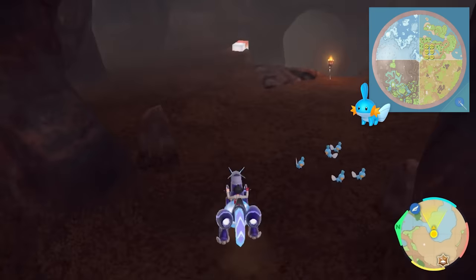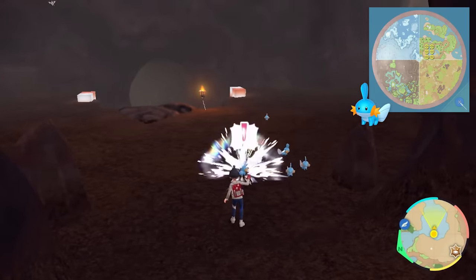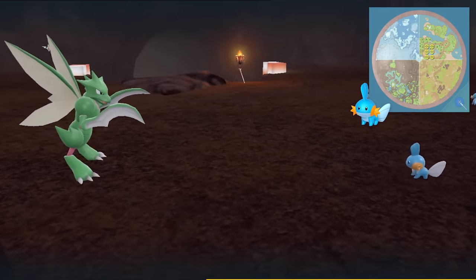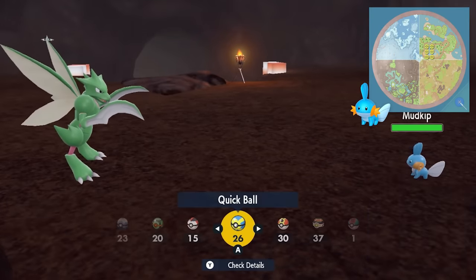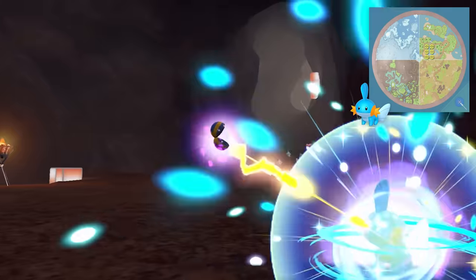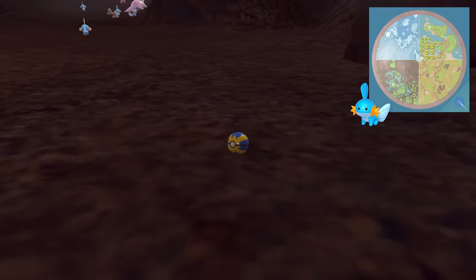Mudkip is another one found in a cave. It's in the coastal biome, and I found it in Torchlit Cave, which is actually a named spot. You go up on top of the mountain where there's a little waterfall and a hot spring with some fire-type Pokemon. You can drop down into Torchlit Cave and find Mudkip there pretty easily.